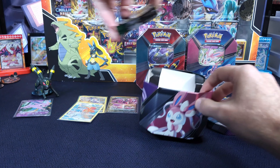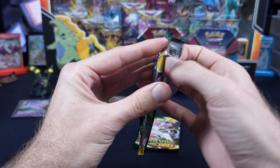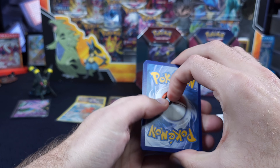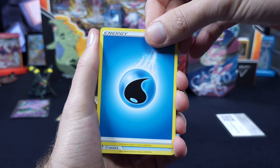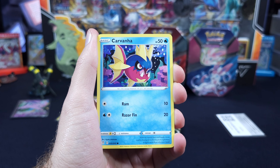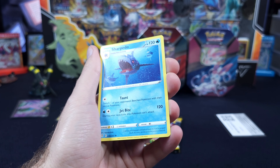We are into our two Evolving Skies packs. Let's go Rayquaza. Come on, let's get an Alt Art — just something. Water Energy, Spirit Mask, Palpitoad, Golduck, Dino, Pumpkaboo, Carvanha, Glassflower, Scraggy, Phoebus, and a Sharpedo.